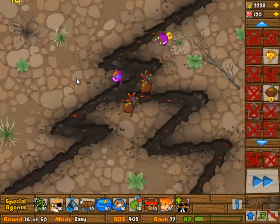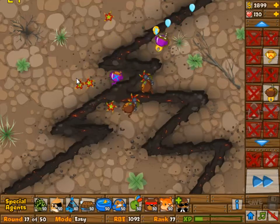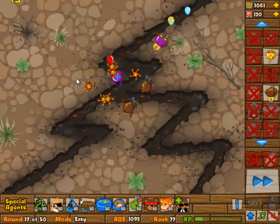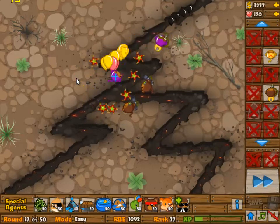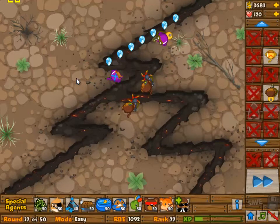It doesn't really matter to me, but I do understand if you say you don't want to do this. Anyway, it's a really easy challenge because it's all about making 2-3 boomerang monkeys and then upgrading them to either 2-4 or building more 2-3s — it's pretty much the same.